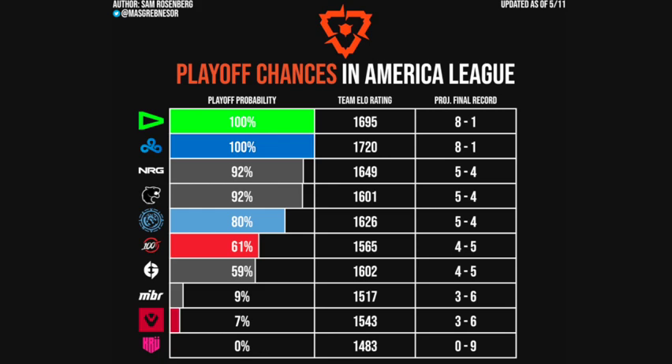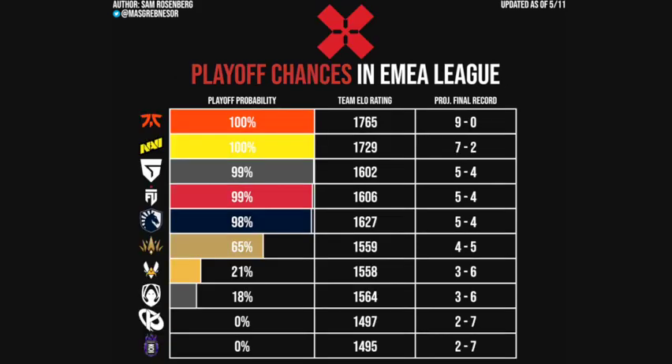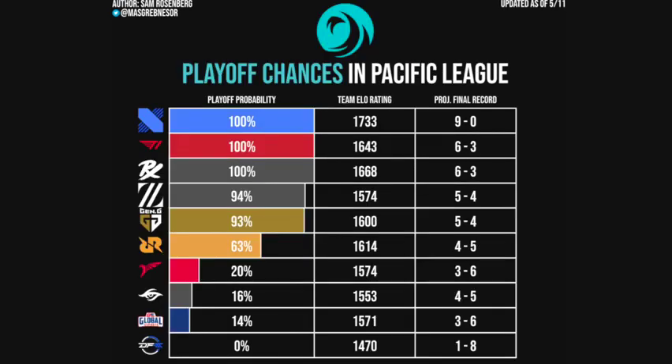Here we have an example of what it looks like for those of you who haven't seen it. The playoff chances in the America League updated as of May 11th — by the time you watch this that'll be long out of date, but the general principles of how the model works will still be roughly similar. We have all three leagues — EMEA, Pacific — same idea, three things: playoff probability, team ELO rating, and a projected final record, which we'll talk about more as we move on.